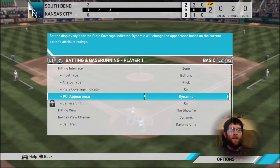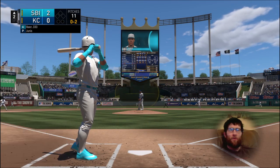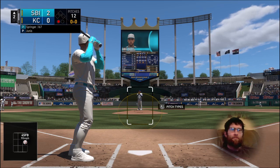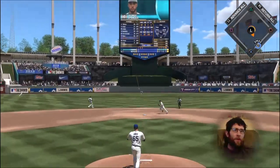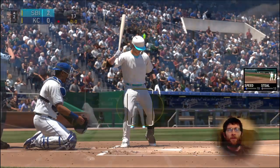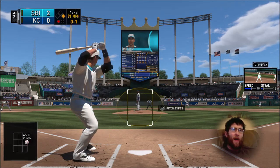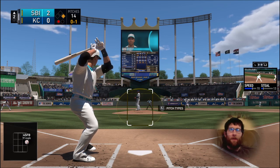This is just a regular circle PCI view. It's a lot easier to sit in areas, probably against people online than the computer. A lot of humans typically like to throw low, so you kind of sit down there. And then once they see you sitting low, you bring it up top and sit on some high fastballs — not a lot of pitchers are going to be throwing high fastballs.